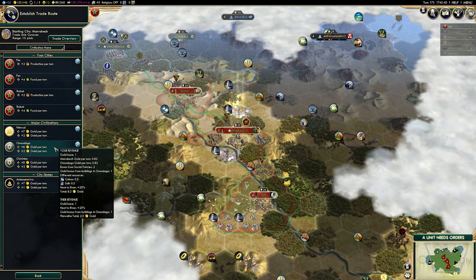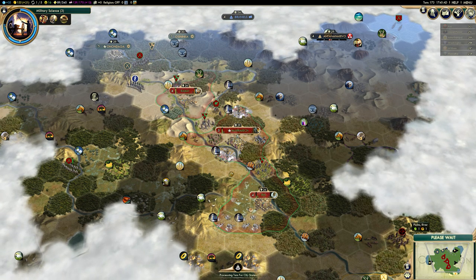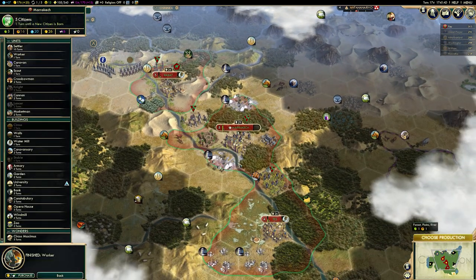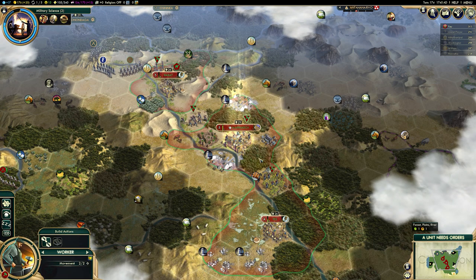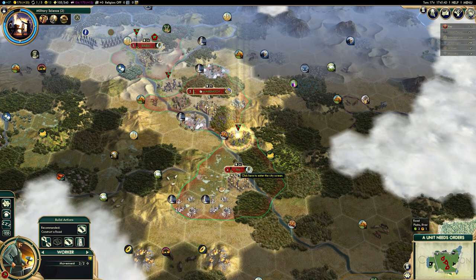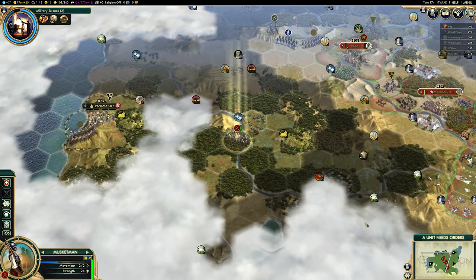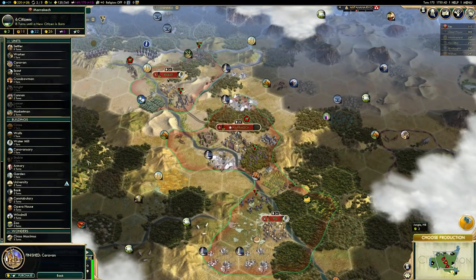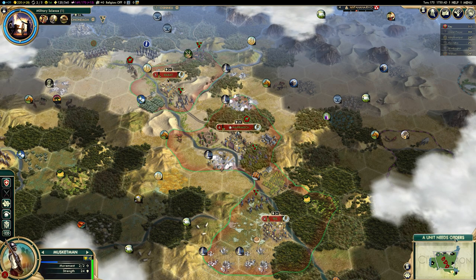Bear that in mind — it does make Morocco a very powerful civilization to play, as you're going to get a heck of a lot of money. Your internal trade routes don't, of course, receive that plus 3 gold and plus 1 culture. So you really want to be sending one trade route per city-state and one trade route per friendly civ, because Morocco in Civilization V is an economic powerhouse, but you have to be able to trade to fully realize those benefits.